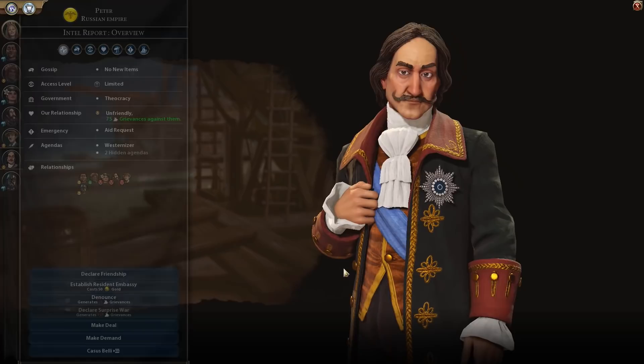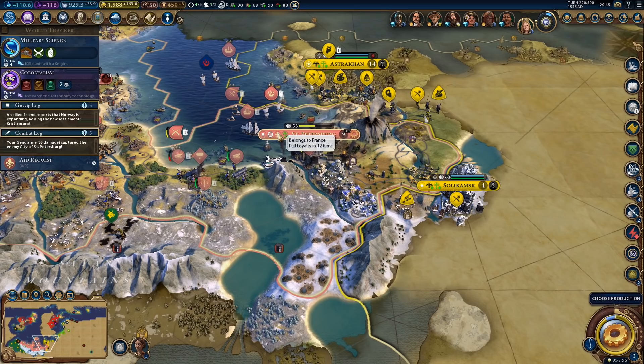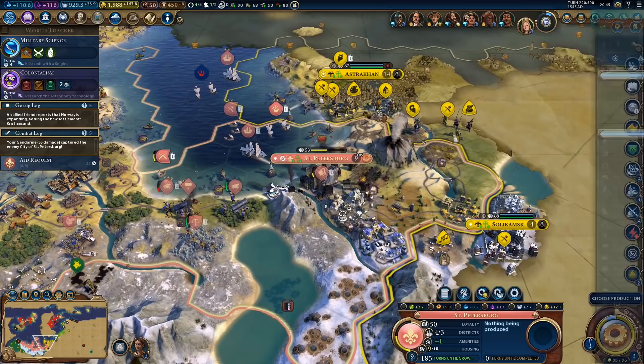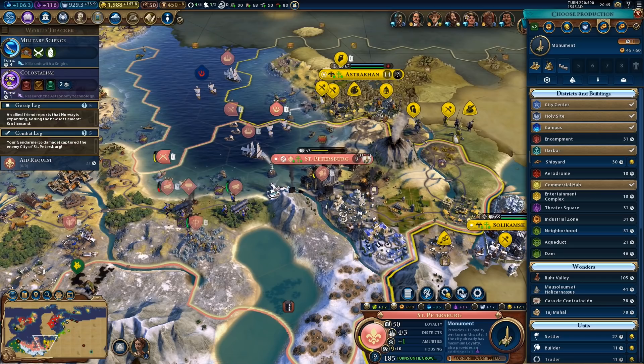So we got the capital city. First, we should probably move an advisor here. Is there a theater square district inside? There is not, so I cannot move my great works here, sadly. We might be able to do it eventually. But we got a commercial hub, a campus, and a harbor — the campus is going to be useful for sure. We need to catch up to Australia a little bit. First, let's repair all of these and then build walls. And that's going to be the end of this episode. Thanks for watching — I hope you enjoyed it. Leave a like if you did, or a dislike if you didn't. See you next time, bye bye.